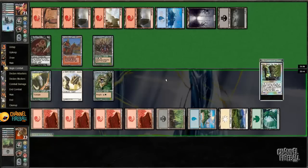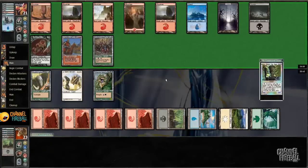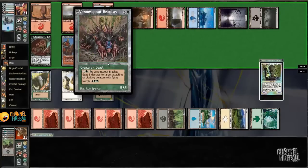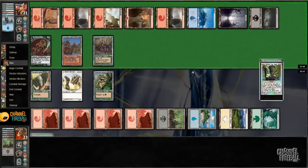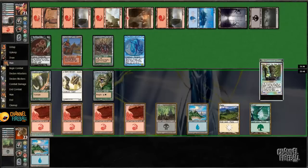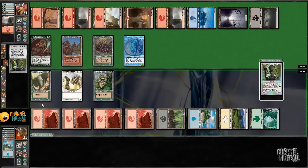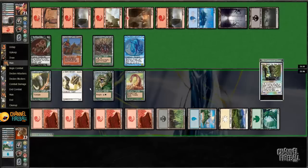Towering Balath — not bad. Can't attack unfortunately, and this is an attacking or blocking creature with flying. He doesn't have a forest anyway. Slipstream Serpent, which I will happily attack my Towering Balath into. That's not anything good, but whatever — continue to trade slightly down.